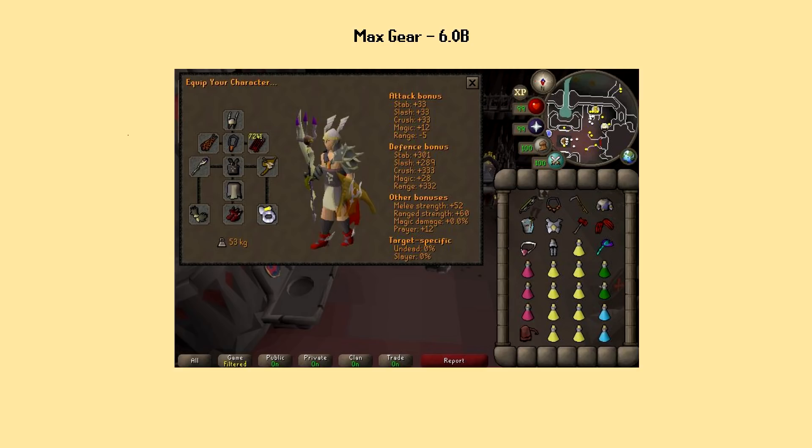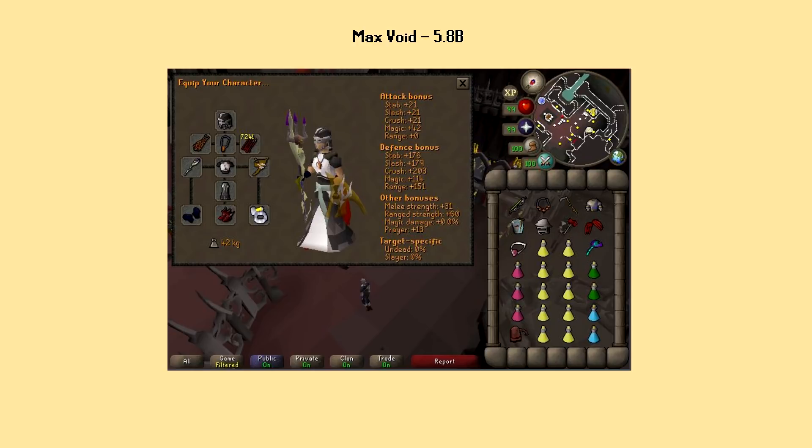First, we have the Absolute Max setup. Both the Max and the Void setups will run you almost 6 billion as of the creation date of this video. This is mostly due to the Scythe of Vitur, which costs over 4 billion, and the Twisted Bow, which costs over 1.2 billion. I don't even have a real Scythe in this video because it's so expensive — I'm just using the Halloween event Scythe as a stand-in. If you just copy this setup, you should be in good shape.